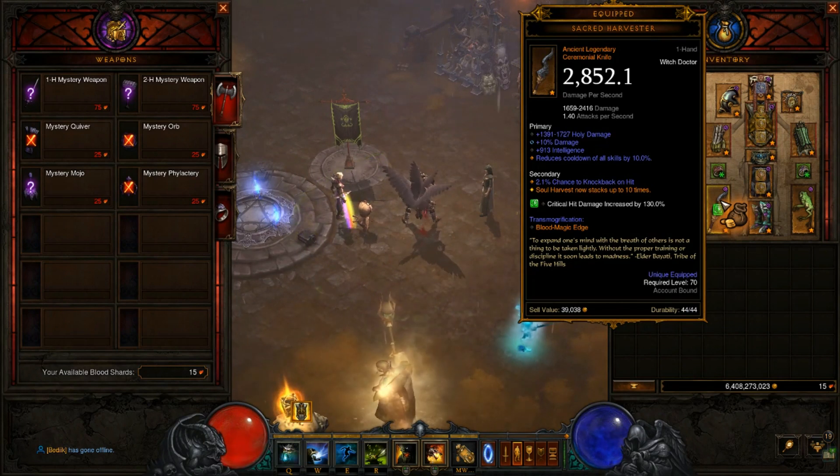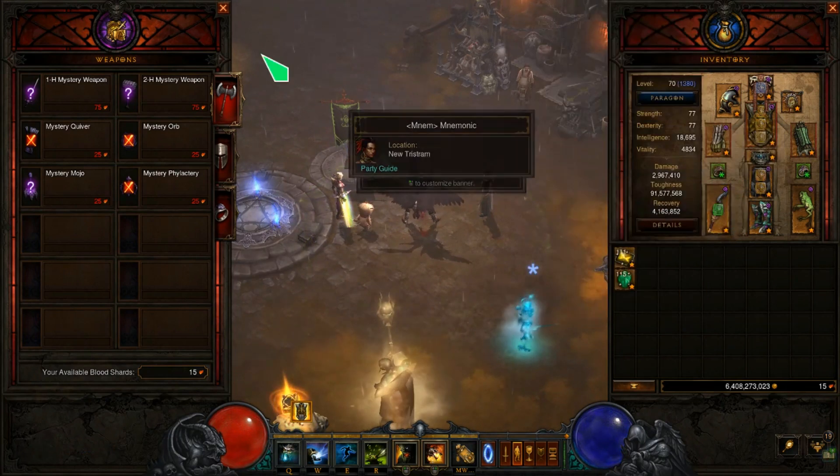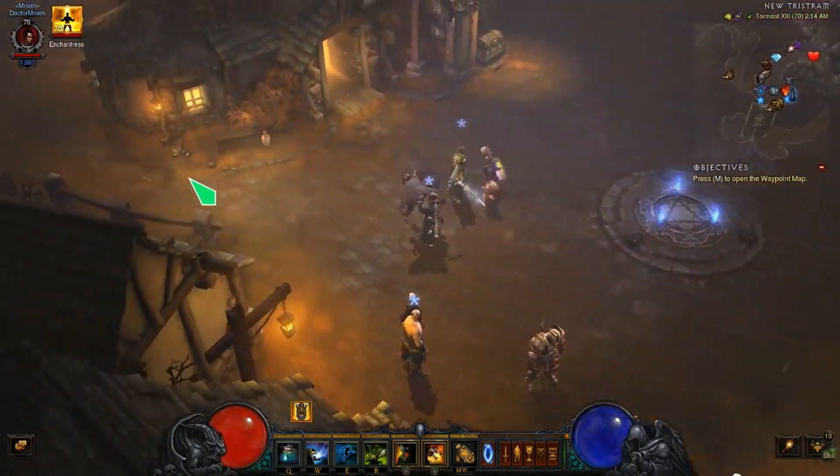And if you need that item in your cube, it doesn't really matter what level it is because all you want is the legendary affix - the orange text of the legendary, like where it says 'Soul Harvest now stacks up to 10 times.' That's the affix. So it can be very, very useful, and I'm going to leave that link down in the description.